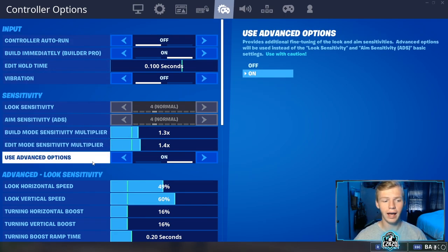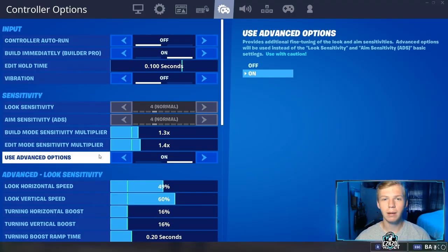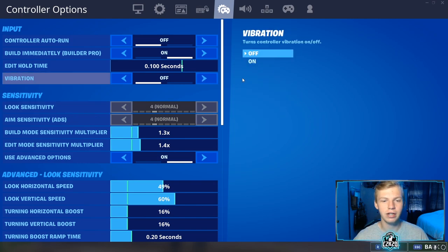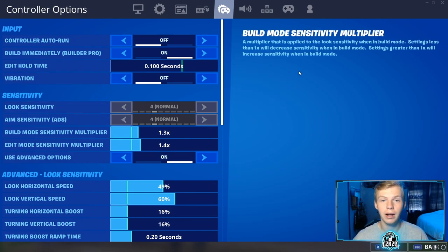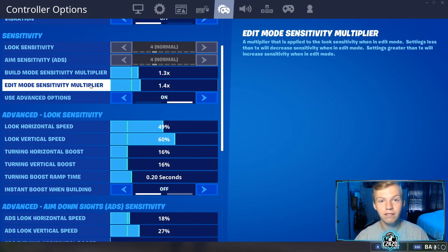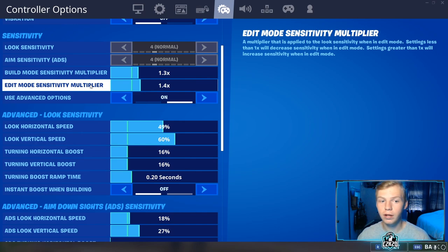In this tab I do have advanced options turned on. If you don't have these turned on at this point in the game, you're probably going to be falling behind — it lets you fine tune and fully optimize your settings. I don't use auto run. Build immediately is on. Vibrations I have off. Edit hold time doesn't matter if you have a single edit bind like I do. Build mode sensitivity multiplier and edit mode sensitivity multiplier change every few months — as I get better on my new sensitivity it starts feeling slower, so every few months I move it up by 0.1. My build mode is 1.3 and my edit mode is 1.4. From what I've heard, it's good to keep your edit mode sensitivity 0.1 higher than your build mode.